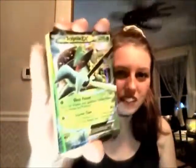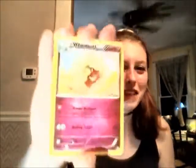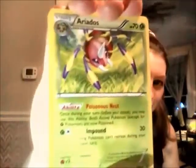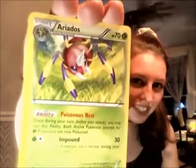This card pack is more of a success than the last one, so that's good news. This is really awesome — I always love the designs of these cards. And then we have a cute Fairy Whimsicott card, an Energy Recycler, and then an Ariados card leaping through the grass. I'm not a fan of spiders, but it's still kind of a cool card design. And that's it for this pack.